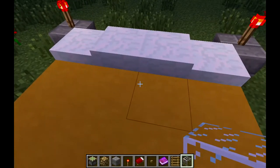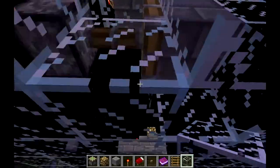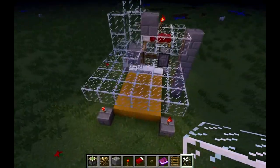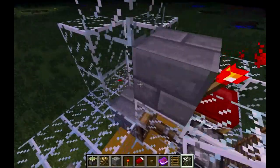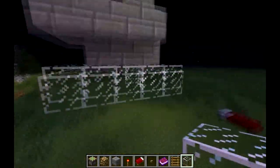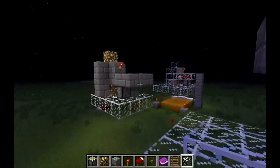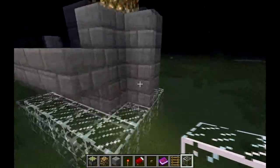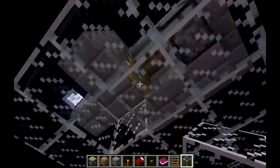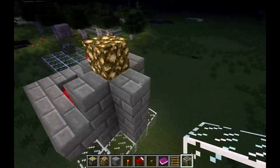When I press this it will activate the piston and retract it, and you fall back down here and land on your bed. I put a pressure plate but that doesn't work because you can't spawn on pressure plates apparently, so if you respawn you'll just die and appear here, then you press the button, fall down - you may take some fall damage but that's really nothing.